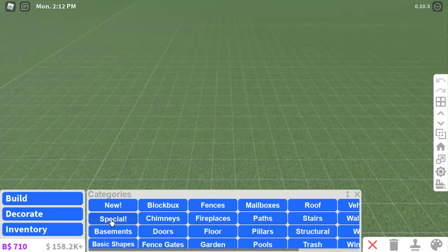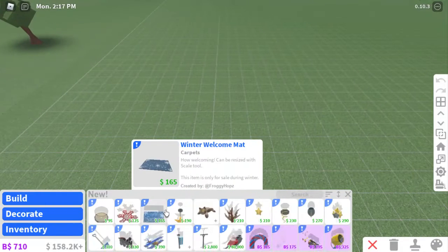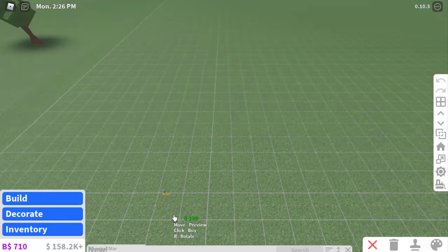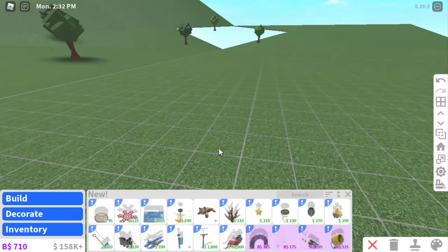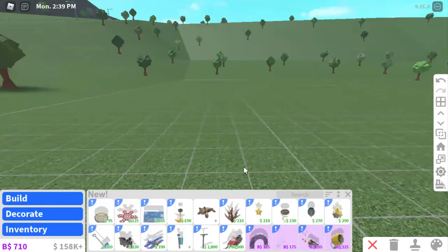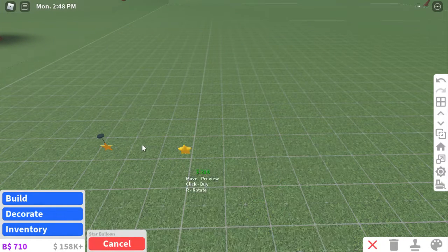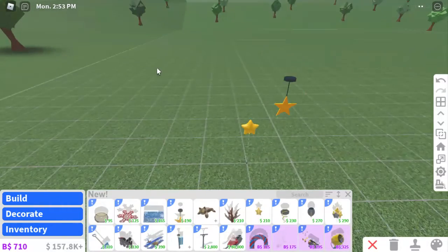Nothing in the new category, but I know there's new stuff because I remember watching Peter Brad's video. Not the toys — I already know about that. There's a star, like all the Halloween and Christmas stuff, but it's a star so that's pretty cool. People might put this above the crib and start putting a ton of them combined, changing the colors. That'd be really cool — a star balloon.